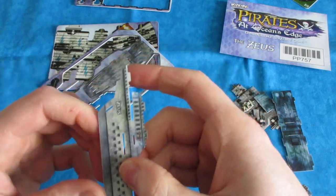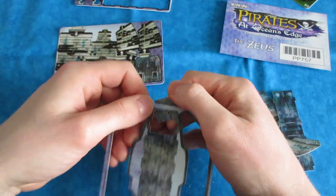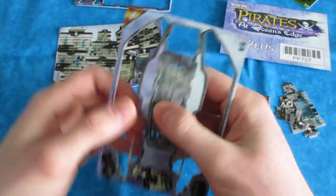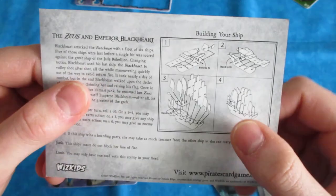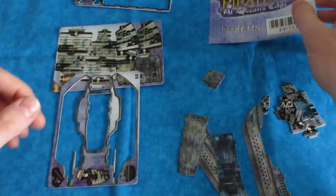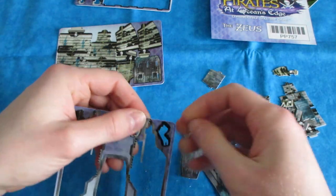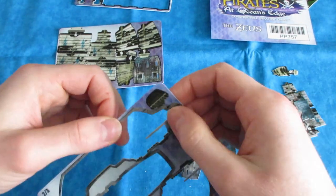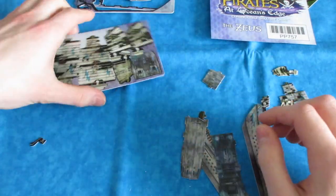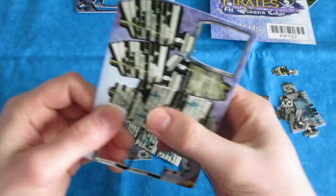Curse is even more thematic for a ten-master than pirate, in my opinion. So we've got a deck. I'm going to put masts off to the side — I'm going to be attaching decks to a hull piece and then from there the other hull, and then the masts pretty much go in last. The masts are easy with the Zeus because they're all three S's and all the cannons are the same rank. On other ten-masters the card actually contradicts the actual masts, so it gets a little weird. Just beware of that.